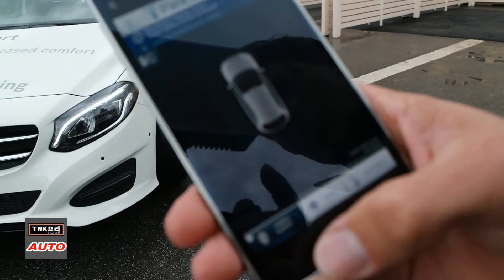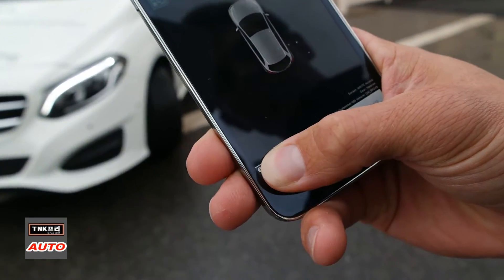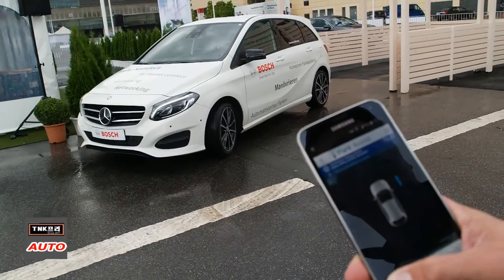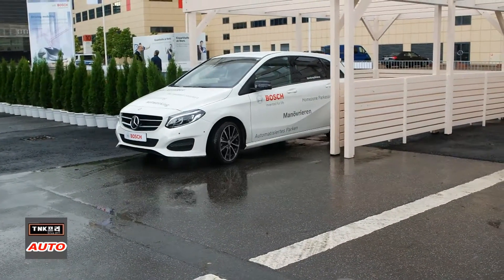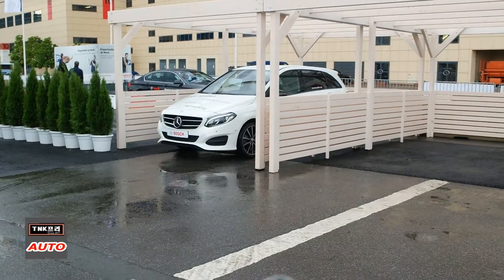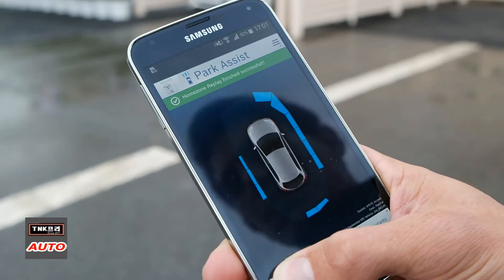You can see on the display here's the safety button. As soon as I press this button — I have to hold it — the car will go into the carport like I trained it before. As soon as it reaches the target position, the car will stop and then the parking is finished.